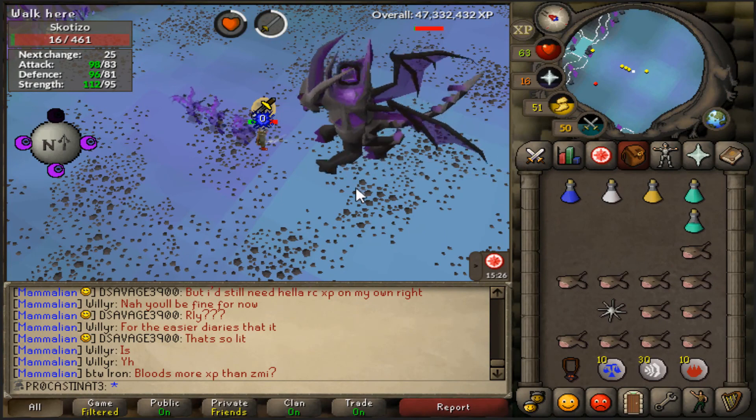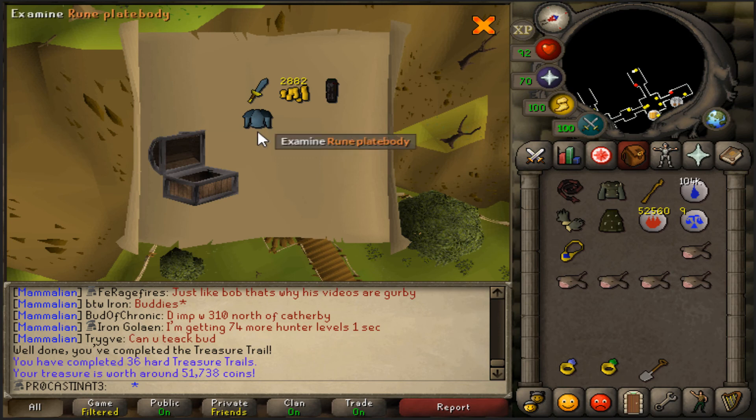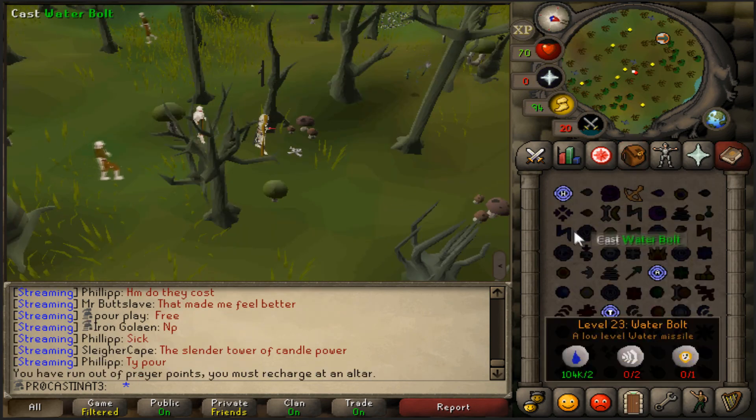We have five totems in the bank so we're just going to do these real quick to get some hard clues before we finish this greater demon task.